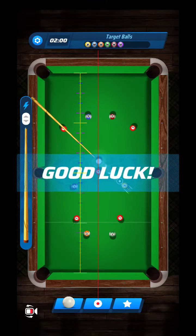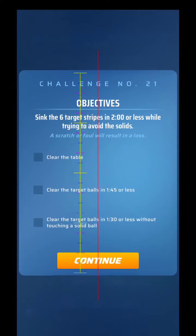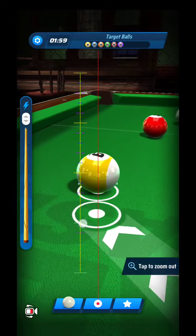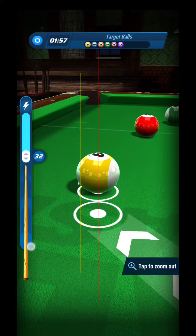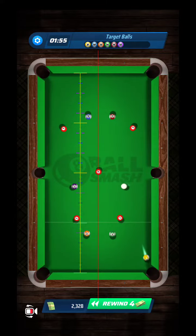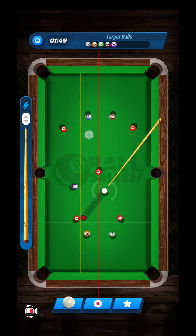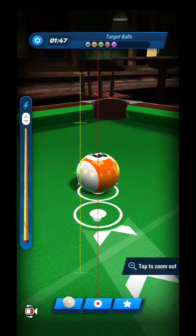What's up guys, challenge number 21 here — this is six target balls in a minute thirty. This one's a little bit tricky, you want to be careful. I usually do this first one with right around 30 power, which puts the cue ball right back in the center of the table and gives us quite a few options. We can go side right there real quick if we want.